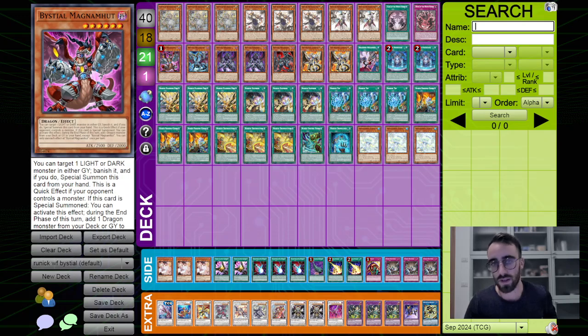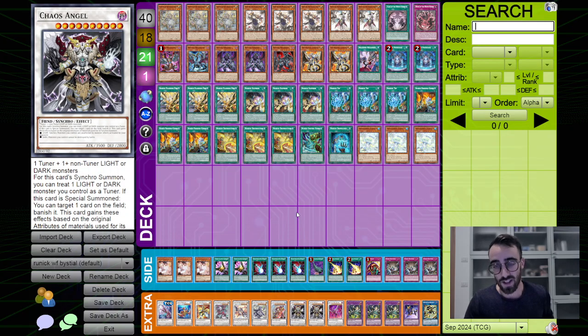The pieces are very good into the format because they provide defense and put bodies on board. Most importantly, Chaos Angel is such a pain to deal with for most decks. It's even better when you drop a second one — they out the first, you survive with your Runics, then drop the second Chaos Angel and they have no out anymore. It's so satisfying.